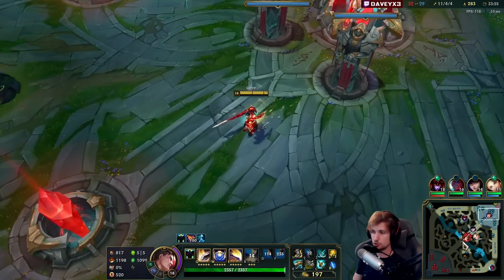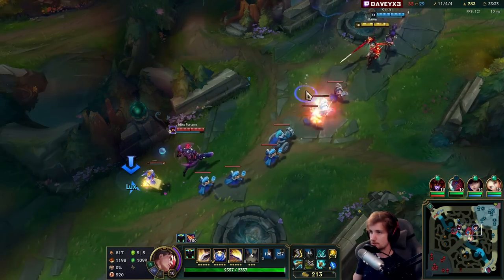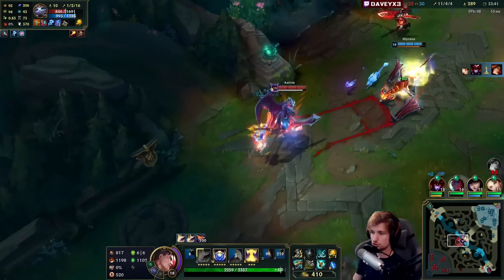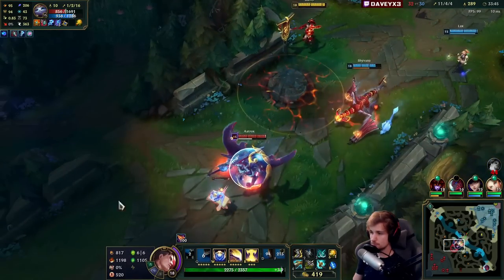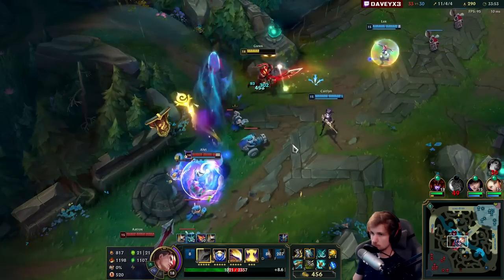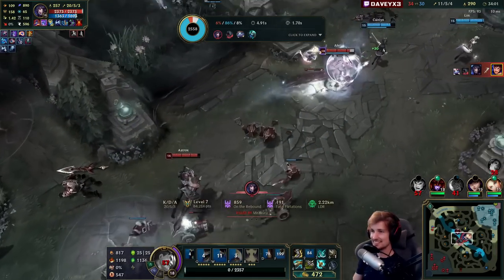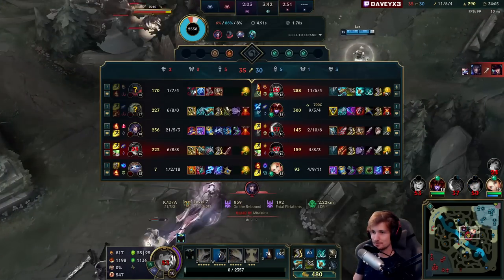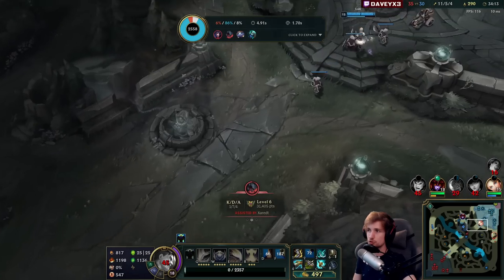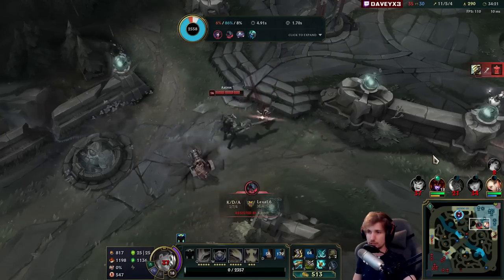I'm basically full build right now, so it should be looking good. If I can make one Q on somebody, that person will die — as long as they don't flash. We have about 416 AD, and that excludes my Conqueror. If I fully stack, I'll have way more. It's very hard to deal with an fed Aatrox like this — it's very easy for a champ like Aatrox to just jump up to me with three dashes and hit a W on me because I don't really have an ability that can sidestep.